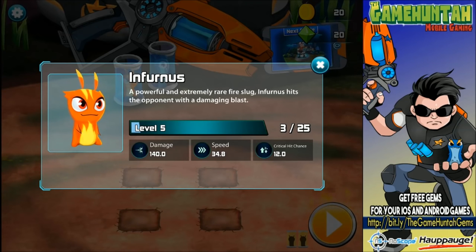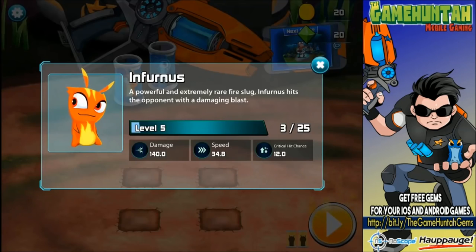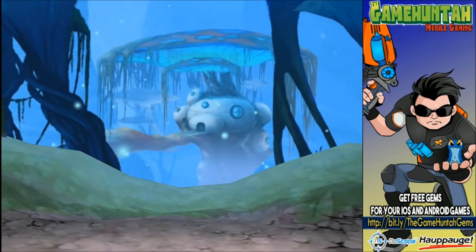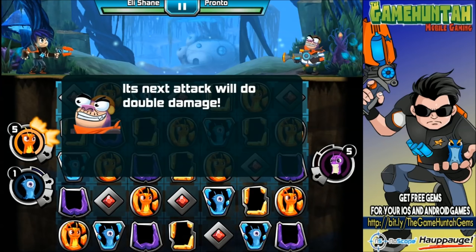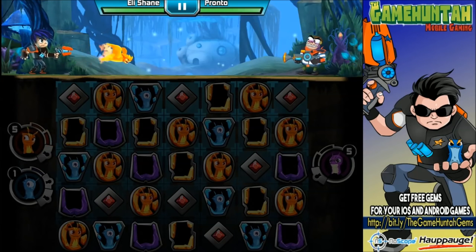Now we have numbers to figure out exactly the damage, speed, and everything. For example Frost Crawler has a critical hit chance of five, and damage of 30 compared to Inferno's 140 - that's a big difference. I love this! Let's go for one more part of the tutorial. 'Eli, your slug is flashing - the next attack will do double damage.' My Burpee is flashing for a critical hit - oh my god, there's so much to learn now!